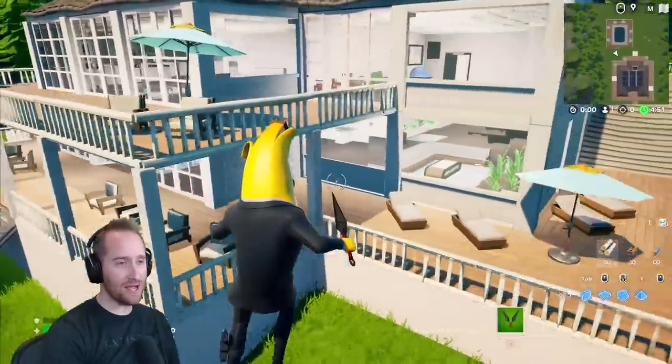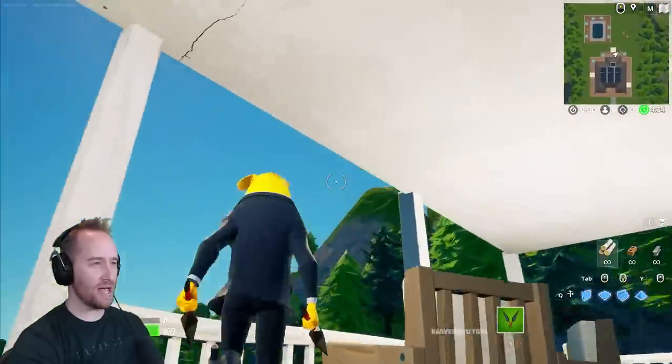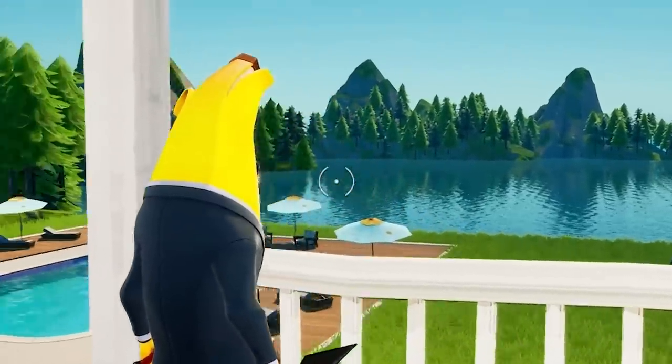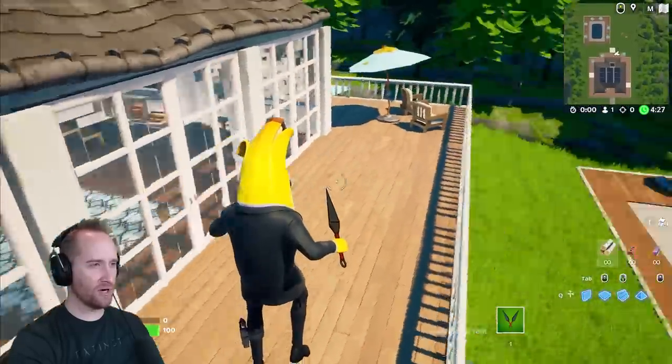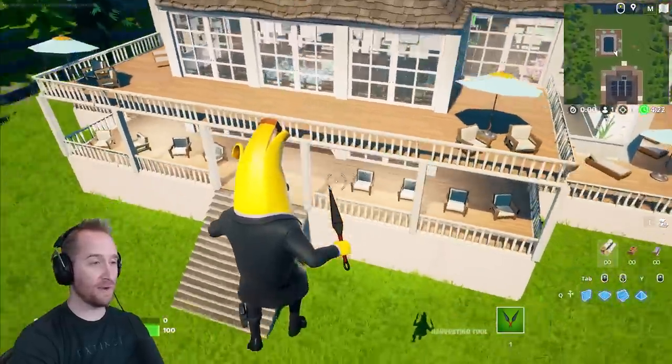Now let's look at the actual house. I love the wraparound porch — I love the idea of a porch that you can just sit on. You have shade, you can look out over your beautiful view. And there's even a second-story porch where you can sit up here and enjoy the sunrise and sunset. Oh man, that is the dream right there.